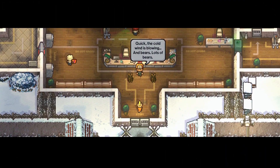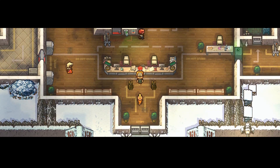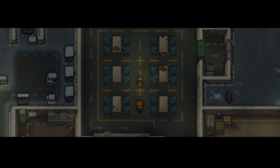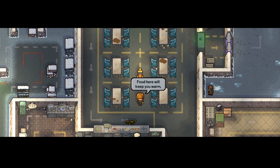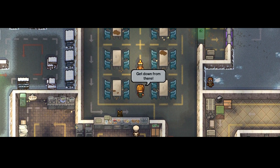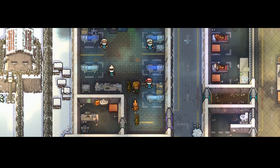What's up guys, the Suicide Fox coming at you with more Escapist 2 gameplay. Today we are starting up a new prison — this is Fort Tundra, a winter prison with a Russian theme. You can see they wear the little Russian hats, and Russia is known for being really cold.